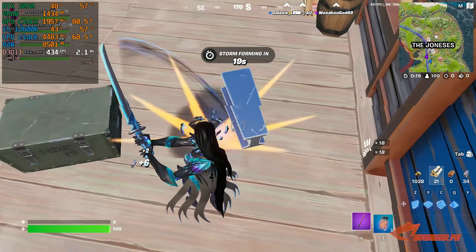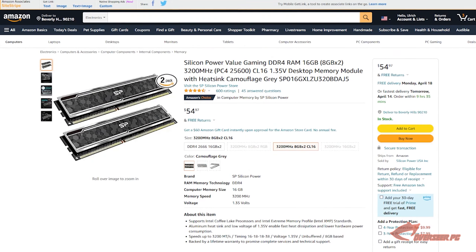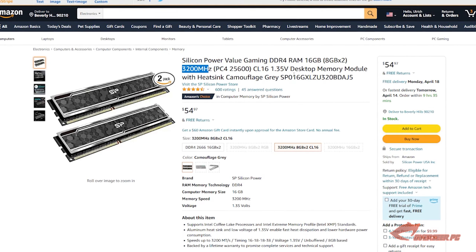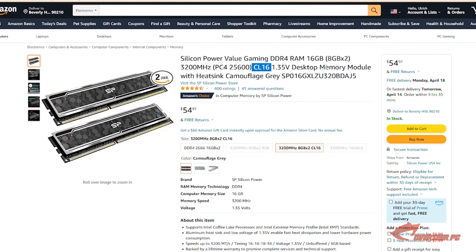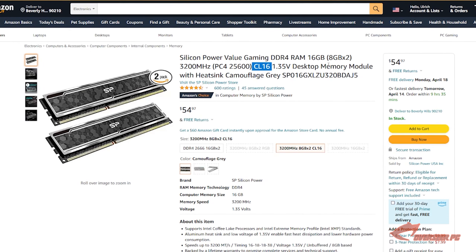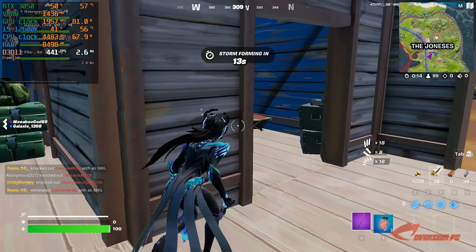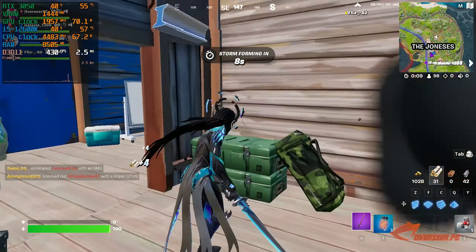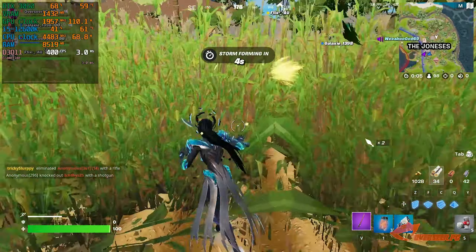For our memory and RAM we're going to pick the same RAM we suggested last time — the Silicon Power Value Gaming RAM. The important thing here is we've got 3200MHz clock speed and CL16 latency, so it's CL16 memory at 3200MHz, which is pretty decent and should run well for our CPU.